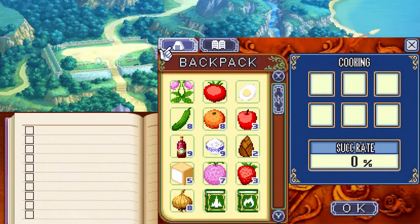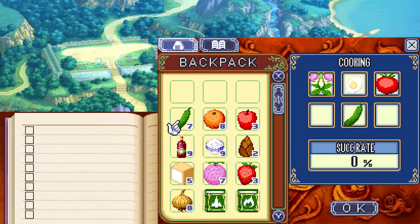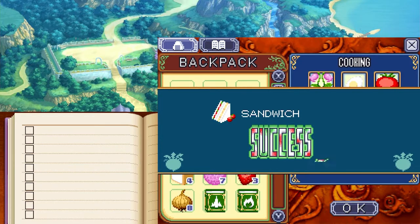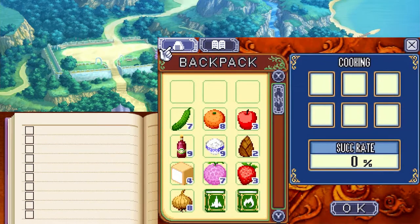Over at the hand mixing station: one pink cat, boiled egg, tomato, cucumber, and bread to make a sandwich. Then with hand mixing again, we're going to use one rice and one bamboo sprout.